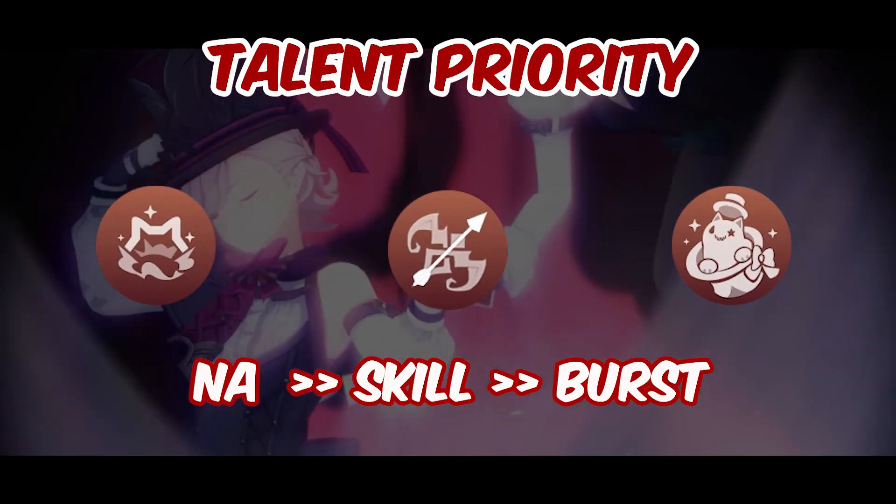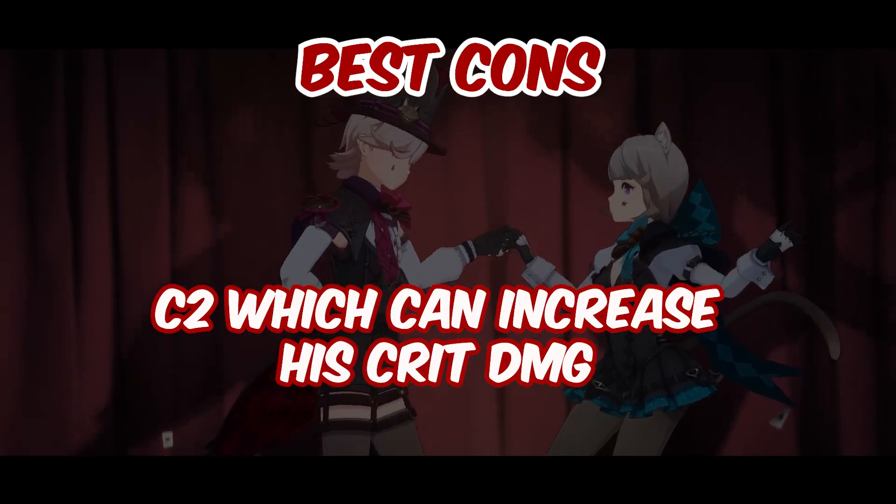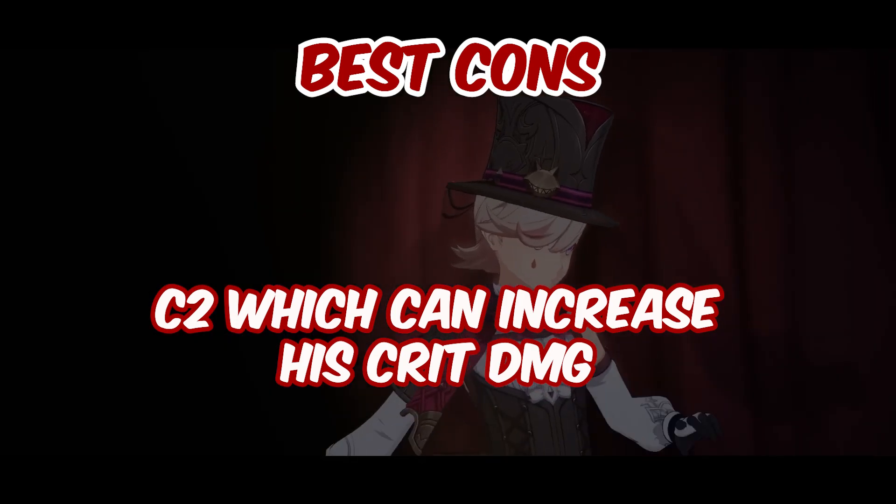In terms of talent priority, focus on his normal attack, then his skill, followed by his burst. His best constellation is C2, which can increase his crit damage.